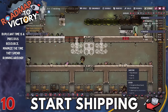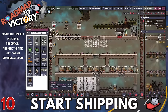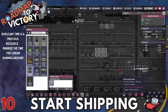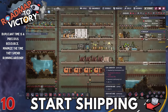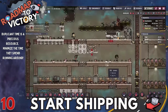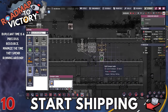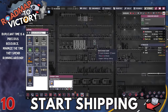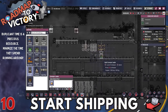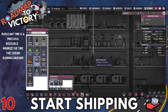Next, start your shipping network. Duplicant time is a really valuable resource, and the more you keep your duplicants doing valuable things, the better. If duplicants are just running stuff from bin to bin all the time, that's not a valuable use of their time. The shipping network is really important — it will save you enough time that you can expand easily later without running out of resources because you don't get there fast enough.